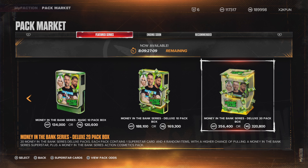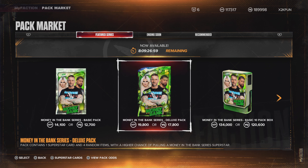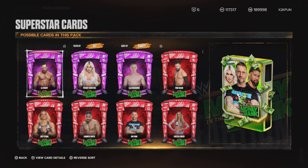Let's look at the price. 320K VC, almost 360K My Faction for a 20 box deluxe. Single deluxe packs will run you almost 18,000 to 20,000 VC My Faction for a single deluxe. These packs are expensive. Let's see what's in them.